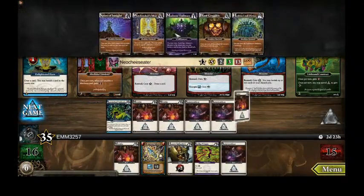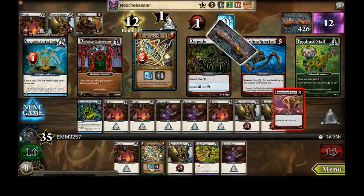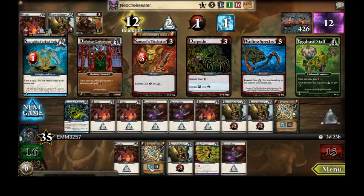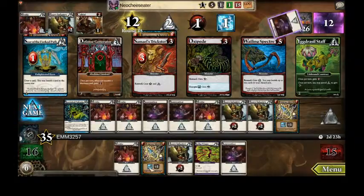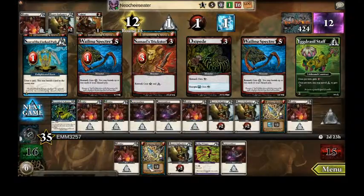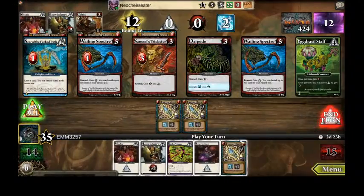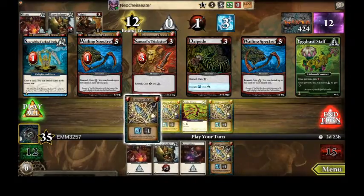I think he can draw two cards — I need to end this or I'm gonna lose. No cards left. Now he has one card. That wasn't the card in his hand, that was just his construct — I thought he played that construct. Now he's gonna buy a Defense Generator. At least he didn't buy it into play — he can only do that once per turn.